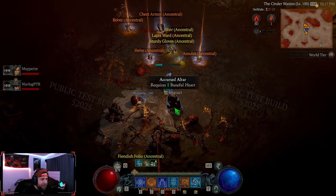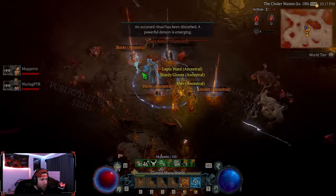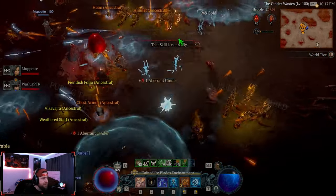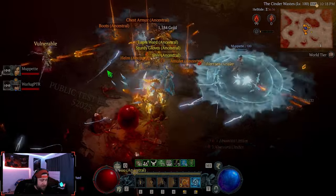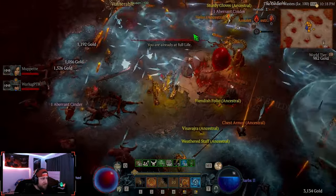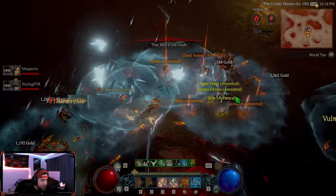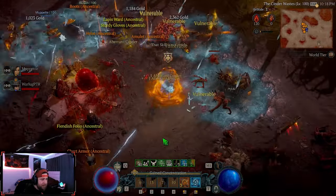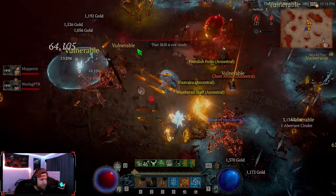Let's summon and fight her one more time — my teammate's going to bring in their Baneful Hearts. It's definitely an interesting fight. I do like this fight a little bit more than Exillion — I keep saying his name wrong. It's definitely a different fight; the getting marked mechanic and all the Hellborns are kind of interesting. If you do this in a party you're going to be able to rack up a lot of cinders and just a lot of free items.